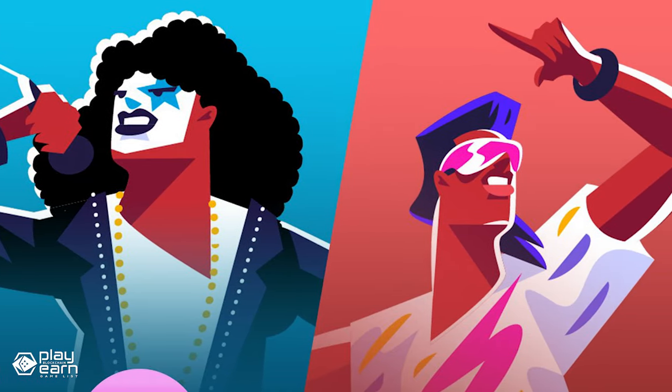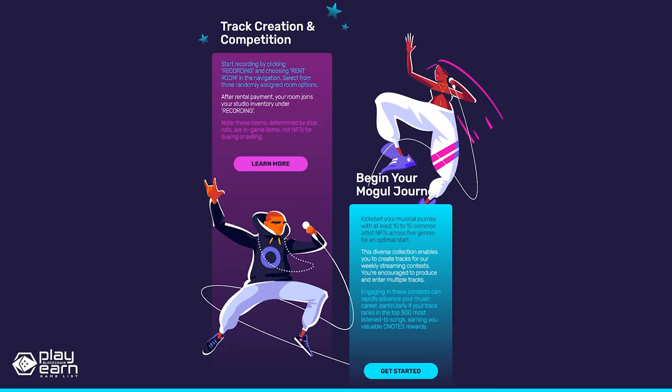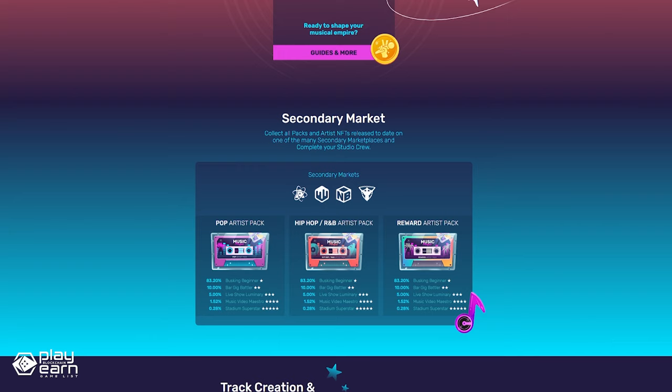You can start your music journey by joining the game's track creation and competition. You can start recording by clicking recording and choosing rent room in the navigation, where you can select from three randomly assigned room options. After rental payment, your room joins your studio under recording. It's important to note that these rooms are determined by dice rolls and are in-game items, not NFTs for buying or selling. You can kickstart your musical journey with at least 10 to 15 common artist NFTs across five genres for an optimal start. This diverse collection enables you to create tracks for weekly streaming contests, and you're encouraged to produce and enter multiple tracks. Engaging in these contests can rapidly advance your music career, particularly if your track ranks in the top 500 most listened-to songs, earning you valuable C-Notes rewards.